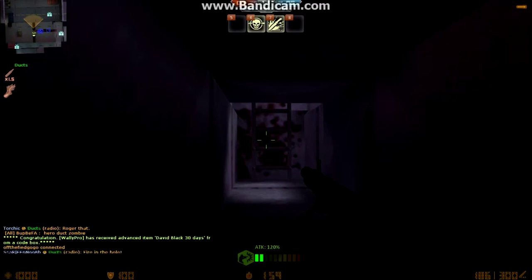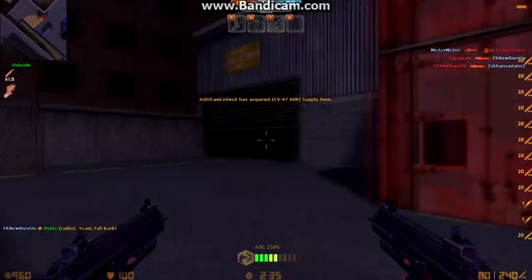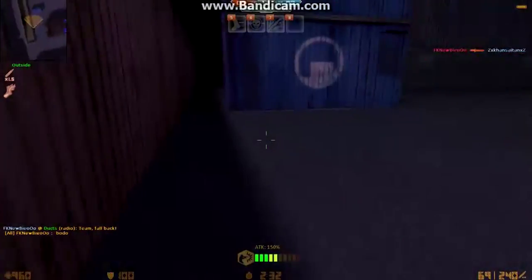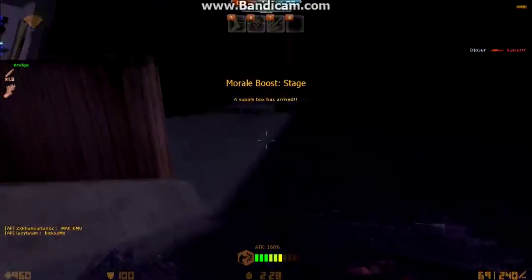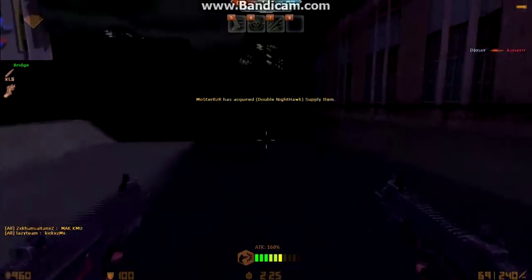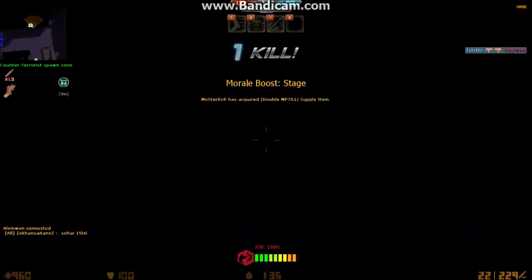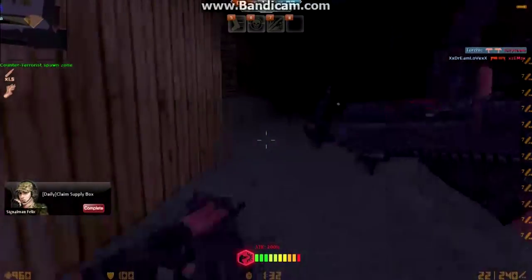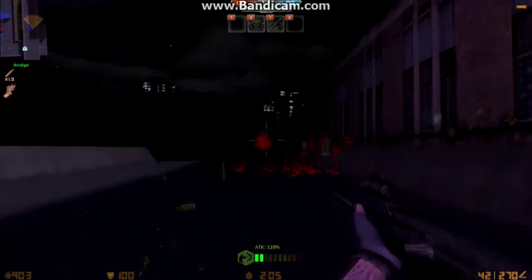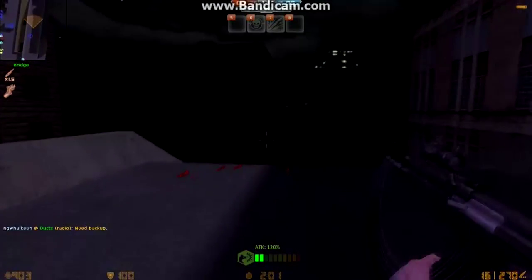With the two grenades, when you turn human you can throw them to blow out zombie armor. And not just that — if your first grenade misses, your second grenade may still hit the zombie and strip their armor. Next I want to talk about the supply box. The supply box can give you a lot of good weapons such as the Double MP7A1.